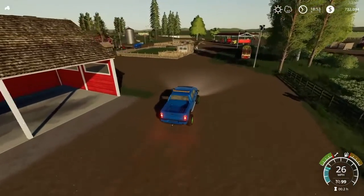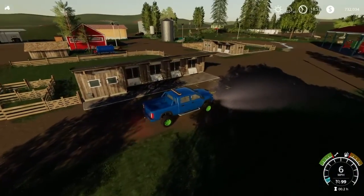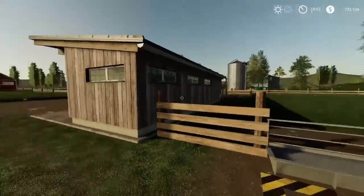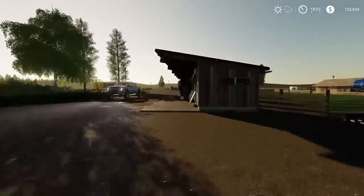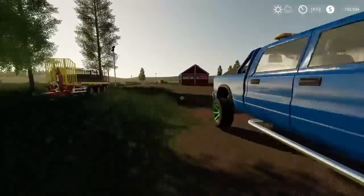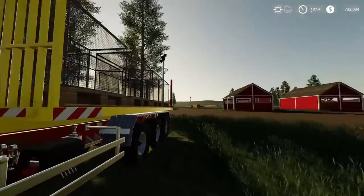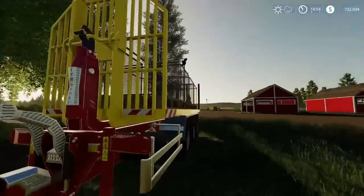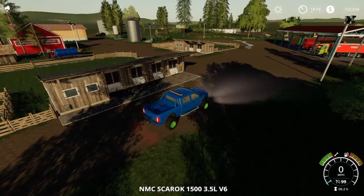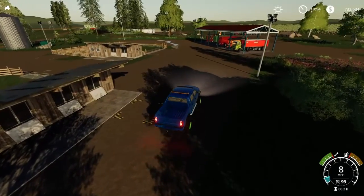Here are my animal pastures — no animals in here yet. I have capacity for 500 sheep, which is going to be great — quite a bit of wool coming off of here. I do have the IT Runner pallet autoloader. This mod is absolutely amazing if you haven't checked it out yet, especially if you work with chickens, cows, or sheep.